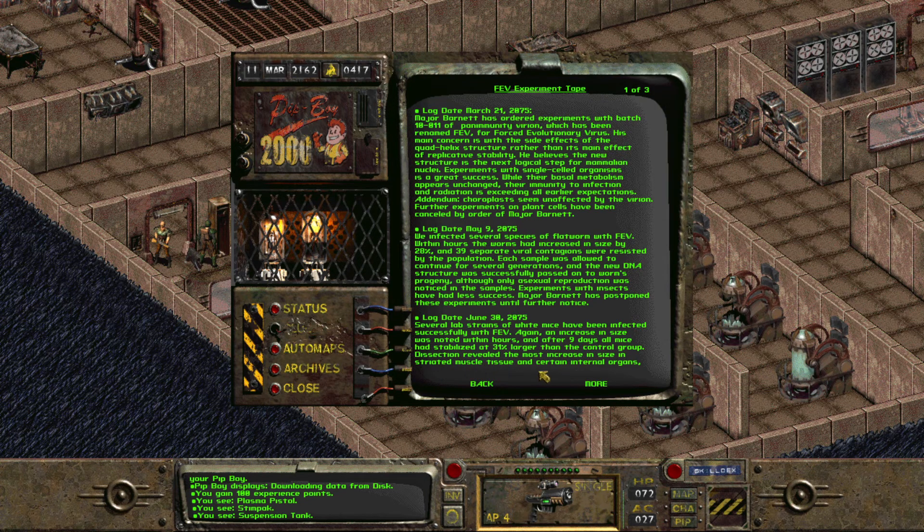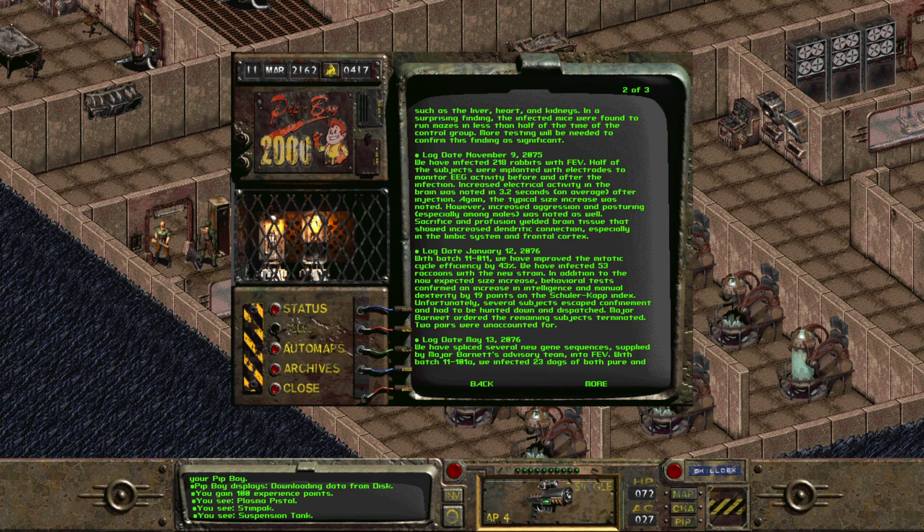June 30, 2075. Several lab strains of white mice have been infected successfully with FEV. Again, an increase in size was noticed within hours. And after nine days, all mice had stabilized at 31% larger than the control group. Dissection revealed the most increase in size in striated muscle tissue and certain internal organs, such as the liver, heart, and kidneys. In a surprising finding, the infected mice were found to run mazes in less than half the time of the control group. More testing will be needed to confirm this finding is significant.